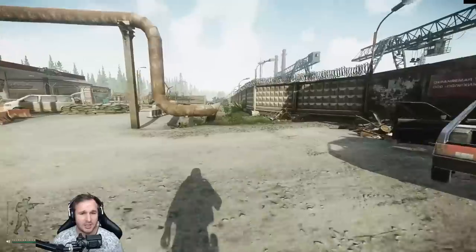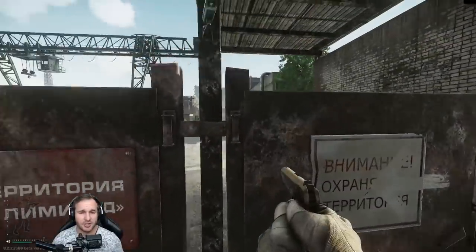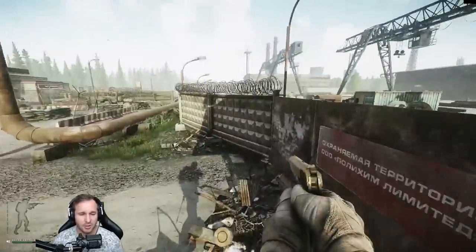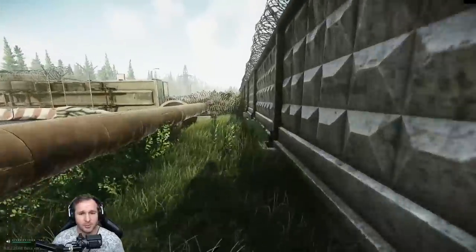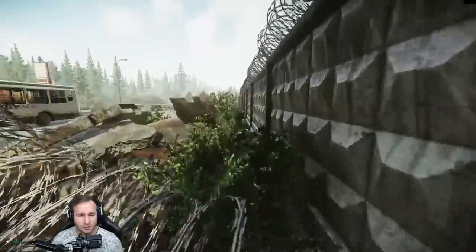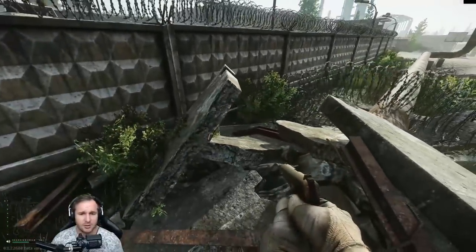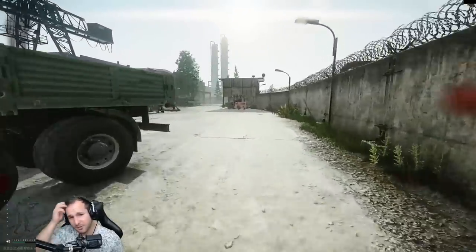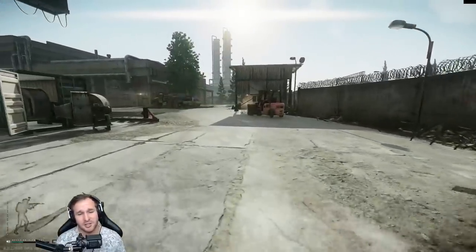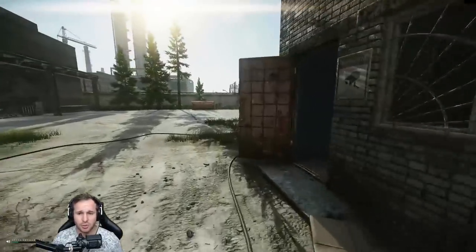Here's a little cheeky spot - if you know there are people down at old gas, there's an opportunity to take a shot from here. Moving down this way, if you don't have the key you can jump over the fence here - a nice little way to get to the extracts or farm the scavs. You take a little bit of damage but that's easily healed and you can move on.